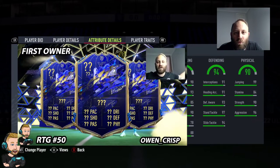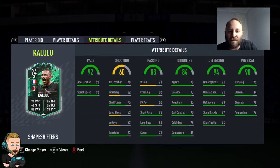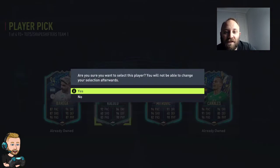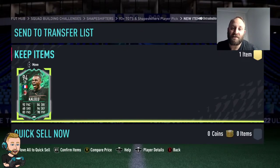Kalulu! Not too bad, not too bad. So we'll get rid of that. He is a bit special at the moment. There we go — Kalulu. It's probably the most value, so we're going to take him. Another shapeshifter! And there we have it, guys. Let's get to the next one.